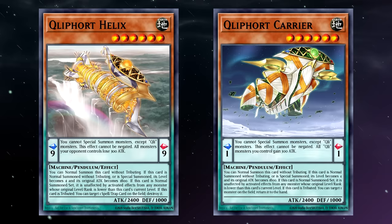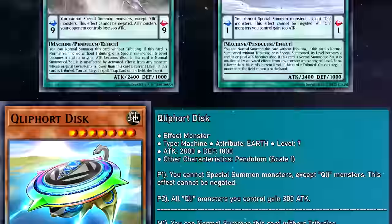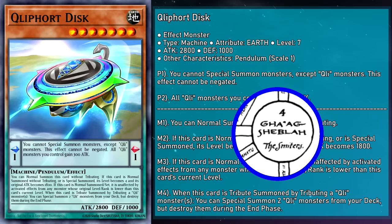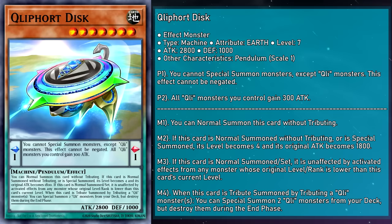Cliffort Disc is a level 7 Pendulum monster with 2,800 attack, 1,000 defense, and a scale of 1. Its Pendulum effect boosts our Cliffort attacks by 300, and represents Ga Ogshabla, the Cliffoth of love untempered by respect. When Disc is tribute summoned using any number of Cliffort monsters, you can special summon two Cliffort monsters from your deck — but they're destroyed during the end phase — flooding the field before their self-destructive tendencies take hold. This can be used to push for game, crush an opposing monster lineup, or get you tribute fodder for big monsters.